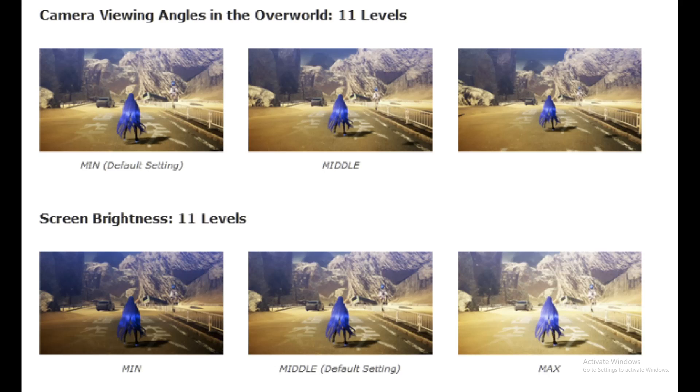Are you going to widen out the camera angle? Do you think you're going to touch the brightness? I know I'm going to keep the brightness at the default — maybe crank it up just a tiny bit — but the camera angle I am definitely zooming out when I have it on a monitor. When playing handheld I might go to something like the middle setting because the widest might be a bit too much.